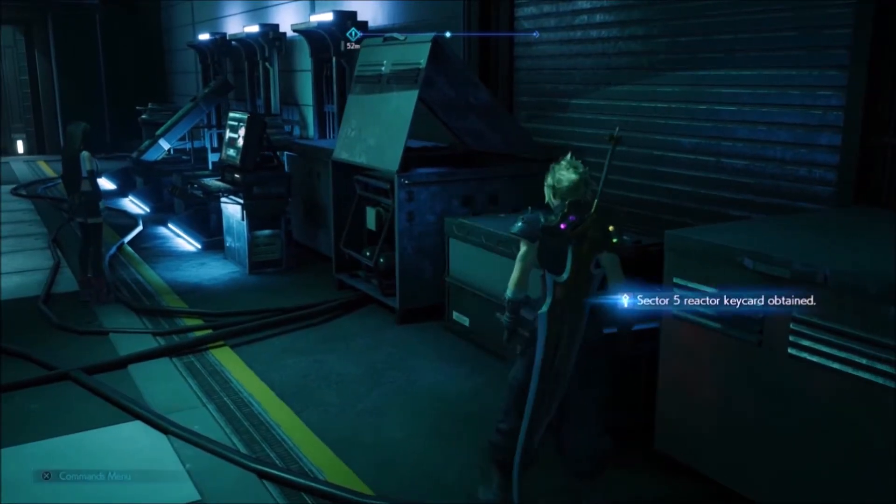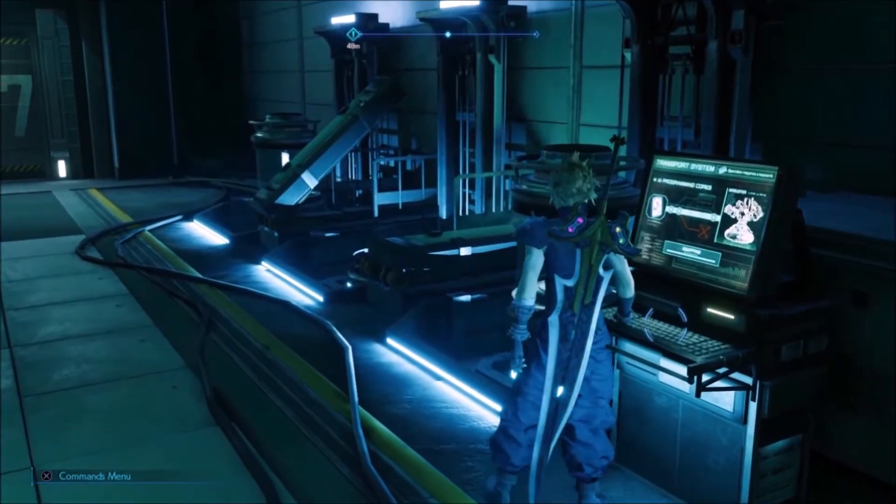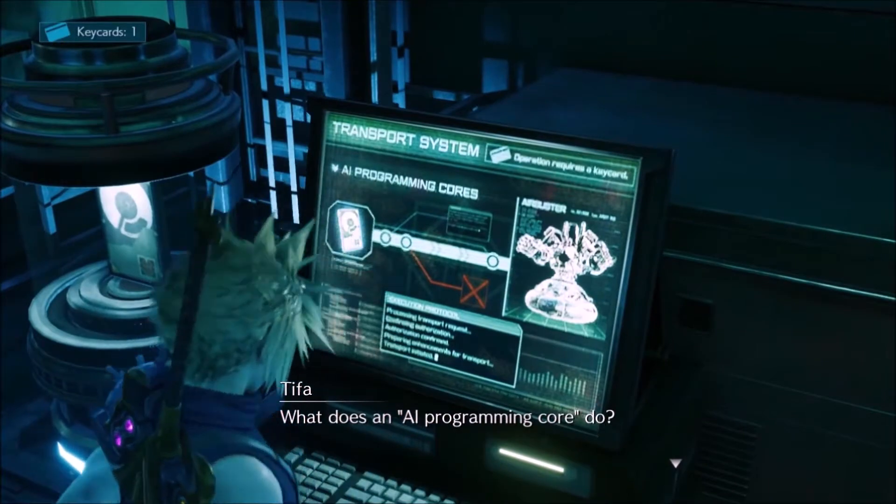Here is the key card. The one by Tifa has the AI core you can take out. What does an AI programming core do?